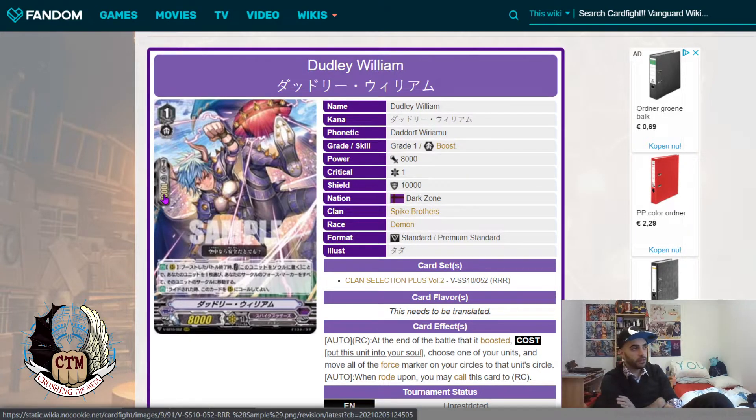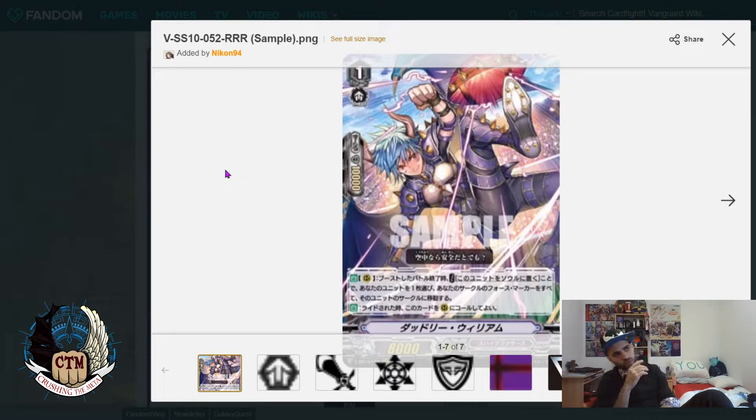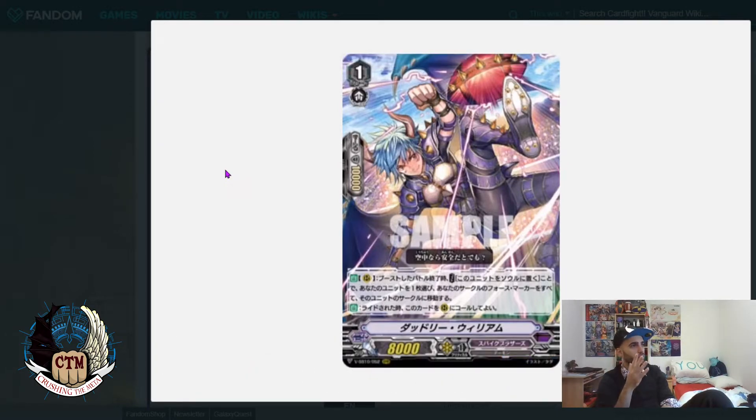The second ability is: when rode upon, you may call this card to Rear-Guard. This costs soul but gives you an early Rear-Guard to attack or boost with, and later on he goes back into the soul. It's up to you whether to do it — it's not mandatory. That's a very interesting ability. Now let's talk about the art. Dudley William has amazing art — some people thought it was a girl but the name William suggests it's a boy.